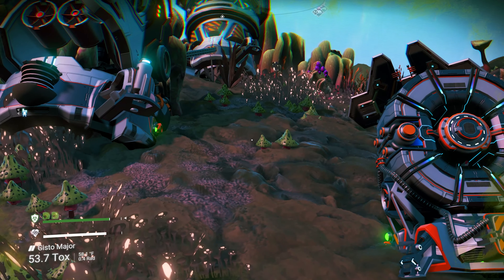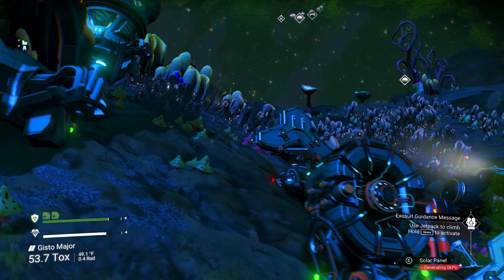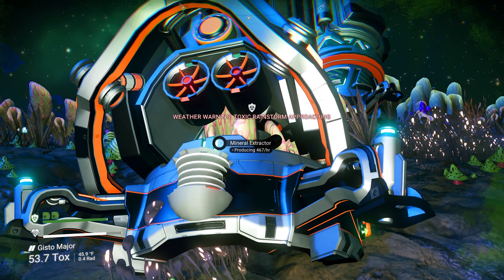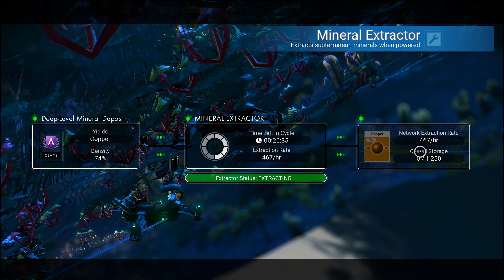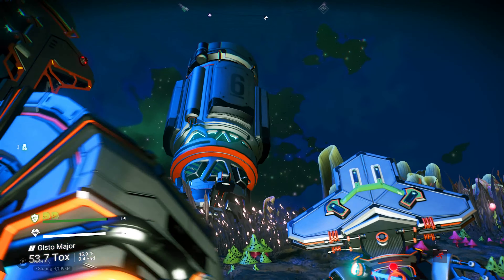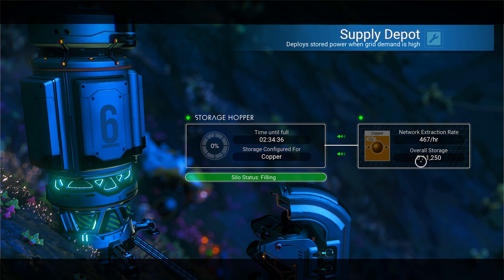I'm trying to get the thousand materials we need. What I did is I set up a battery with two solar panels feeding it, because at night time it slows down. This takes about 26 minutes per cycle and I'll get maybe 460. By default it holds 250, but I added a storage silo - I had to buy the recipe for that - which increases the total size to 1200.